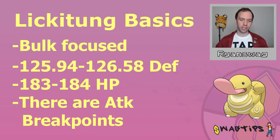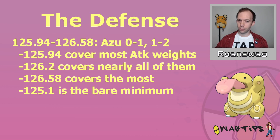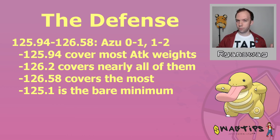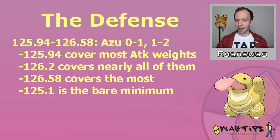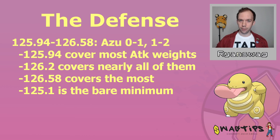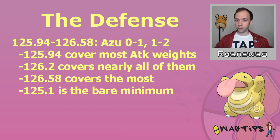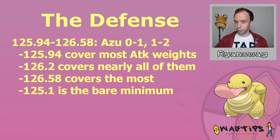There are some attack breakpoints to consider as well — it's just getting those attack breakpoints and meeting the bulk checks can be a little bit difficult. Starting with defense: that range of 125.94 to 126.58 is based on Azumarill's attack stat. Getting an Azumarill breakpoint means you can get the 0-1 and 1-2 shield disadvantage scenario wins more consistently against Azumarill. In my Azumarill PVP IV Deep Dive, I talk about how Azumarill wants an attack weight to try to mess with Lickitung, but here Lickitung wants a defense stat to avoid that breakpoint.